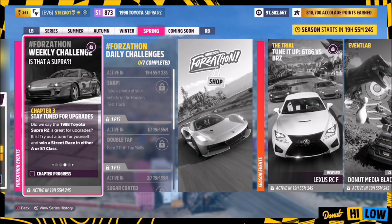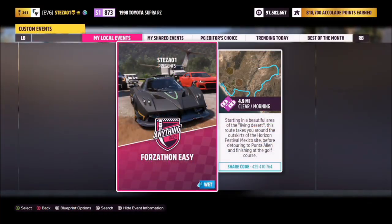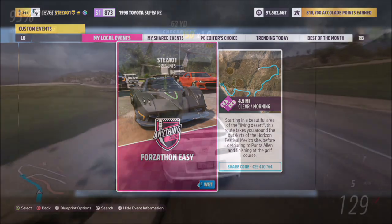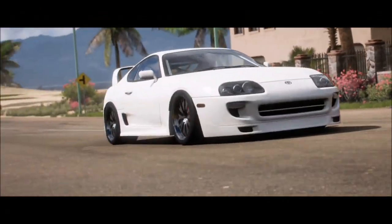The next challenge is quite easy too, wanting you to win a street race in either A or S1 class. Mine is tuned to S1 class and I recommend heading over to the Costa Ricosa street race. I've got a race set up called 'Forzathon Easy' — the share code is on screen. The race isn't limited to A or S1 class specifically; as long as your car is within those classes it will complete the challenge.